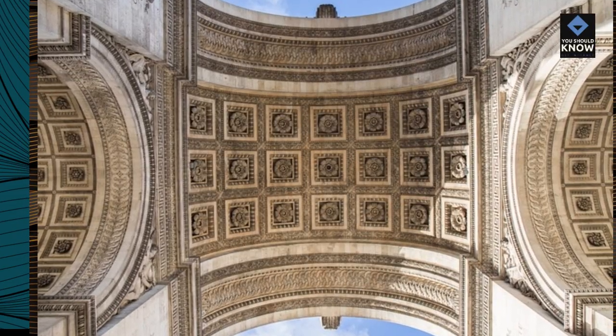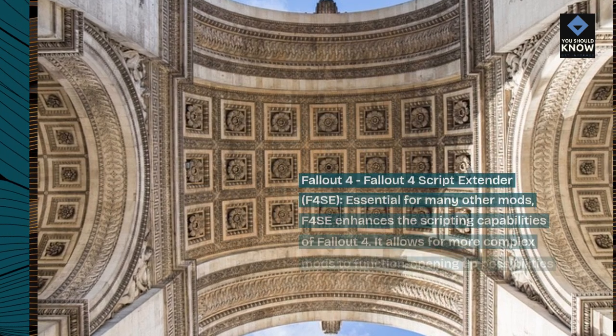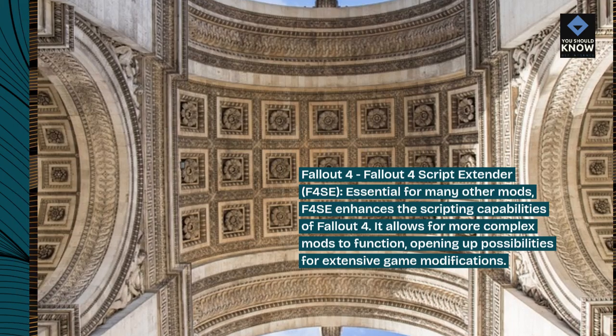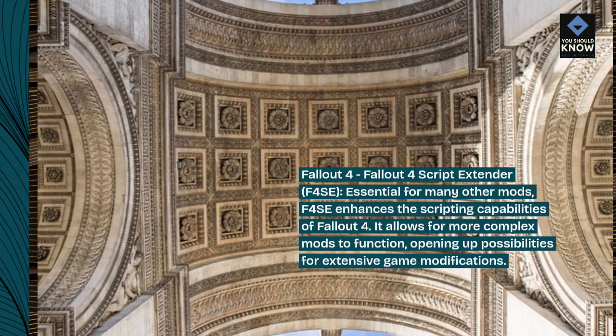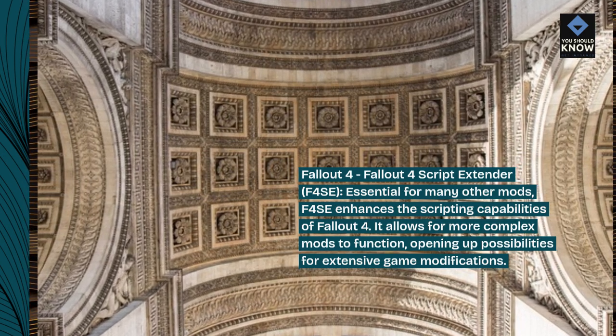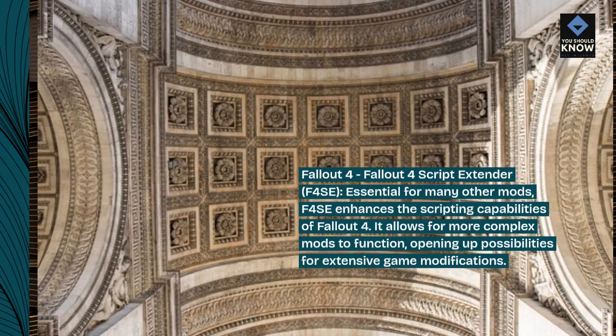Fallout 4 — Fallout 4 Script Extender (F4SE). Essential for many other mods, F4SE enhances the scripting capabilities of Fallout 4. It allows for more complex mods to function, opening up possibilities for extensive game modifications.